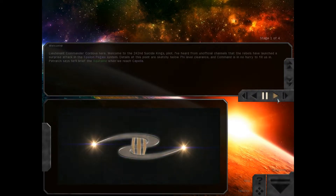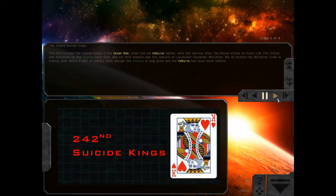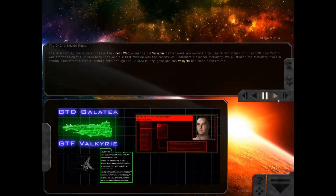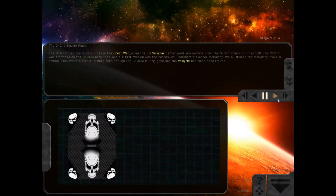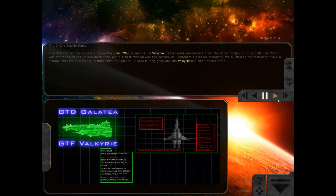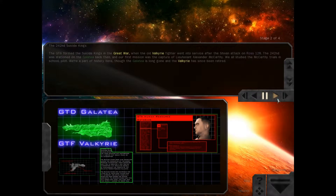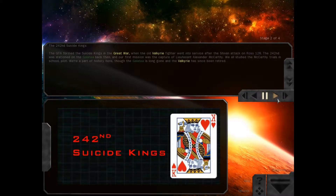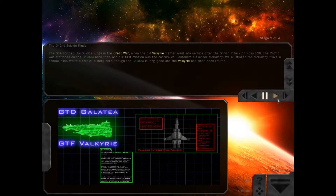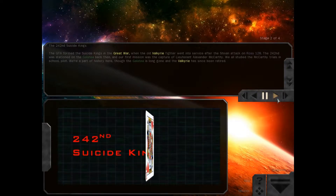Suicide Kings — I wonder how your turnover is. The GTA formed the Suicide Kings in the Great War, when the old Valkyrie fighter went into service after the Sheevan attack on Ross 128. The 242nd was stationed on the Galatea back then, and our first mission was the capture of Lieutenant Alexander McCarthy. We all studied the McCarthy trials in school, pilot. We're a part of history here, though the Galatea is long gone and the Valkyrie has since been retired.